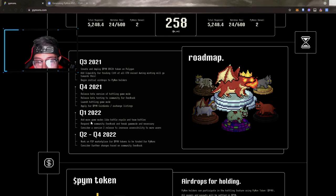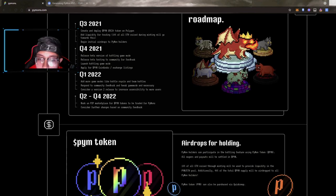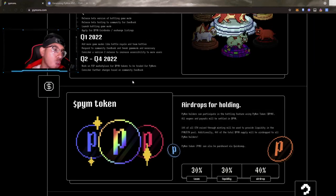Quarter 1 of 2022: add more game modes like battle royale and team battles, respond to community feedback and tweak as necessary, and consider a version two release to increase accessibility for more users. Quarter 2 through Quarter 4: work on a play-to-earn marketplace, allow Piemon token to be traded for Piemons, and consider further changes based on community feedback.